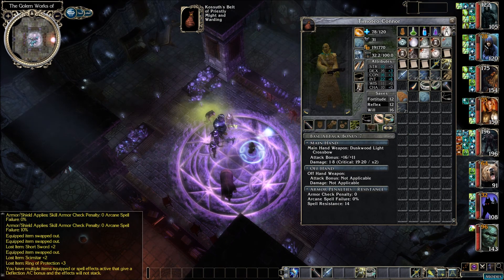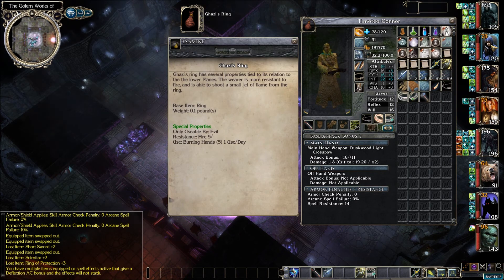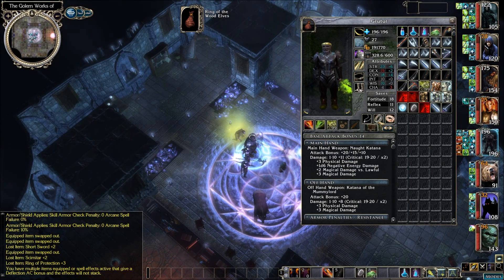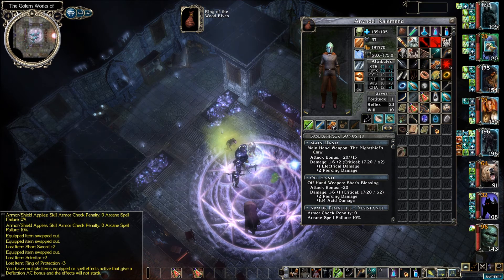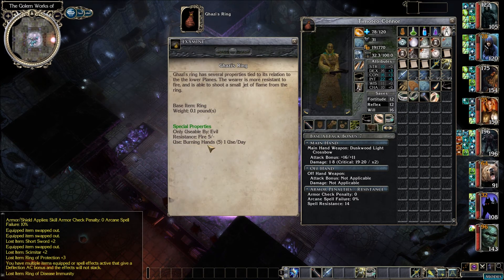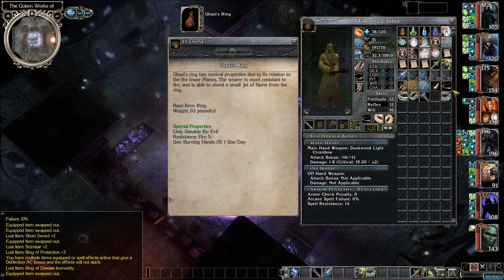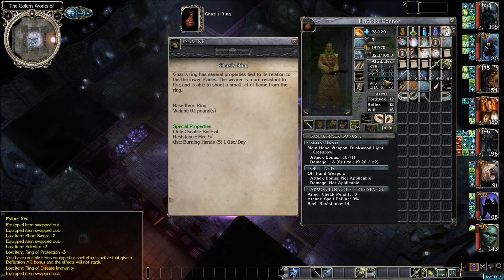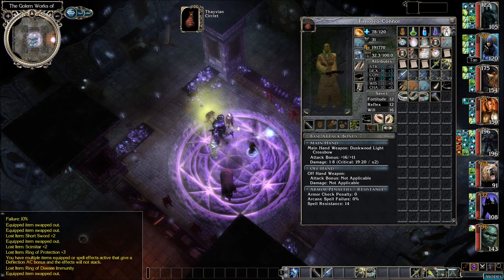This ring of disease immunity — any other ring slots open? Gazi's ring: nine lives and wood elves — spell resistance. We have spell battle and iron skin, I'm not giving those up. Ring of power is also good. Let's give the ring of disease immunity to Timoteo — time to retire Gazi's ring. The burning hands and fire resistance won't help anymore since I use resist elements all the time. The rest of that stuff we can sell. We have a ring of clear thought plus three, but Timoteo's getting plus two from the Thavian circlet, so I'll keep things as they are.